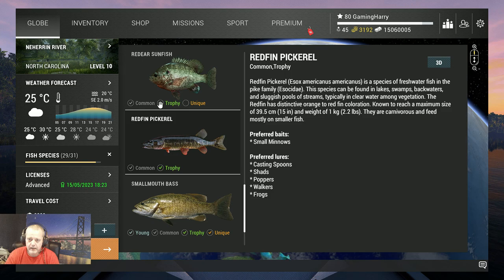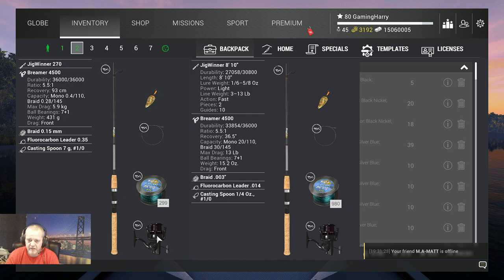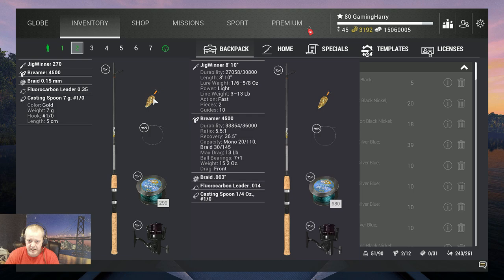First let's go to the inventory — what am I using? On the right side you see the Imperial symmetric. I use the Jig Winner 270, that's a six kilogram rod. On that I've got the Bremer 4500, 5.9 kilograms, braid 0.15 at 6 kilograms. I use a fluorocarbon leader — do you really need it? No, but I would use a leader since it has teeth. And I use the casting spoon 7 gram, 1-0. That's the setup.